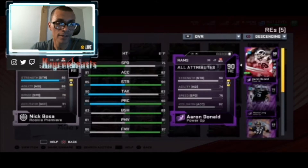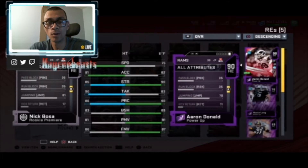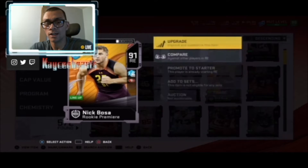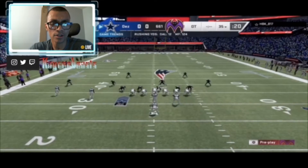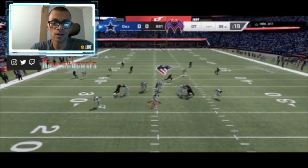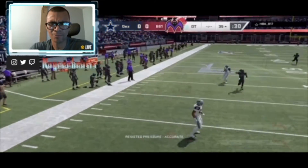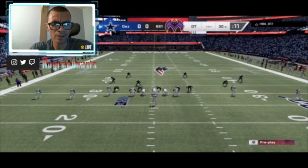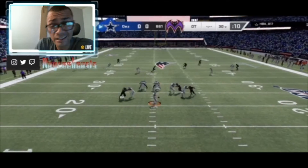I'm gonna try to be optimistic, but we all know how terrible this card is. In all my years of playing Madden, I don't think I've ever gotten a Team of the Week this bad. Team of the Week is supposed to be the ballers of the week — whoever balled out that week. This Nick Bosa card plays exactly how you'd imagine based off the stats.